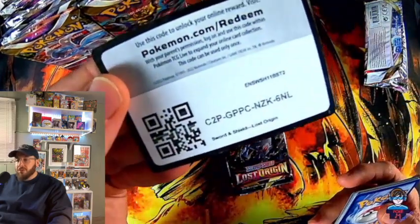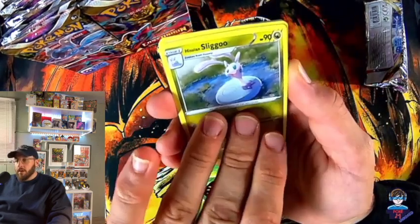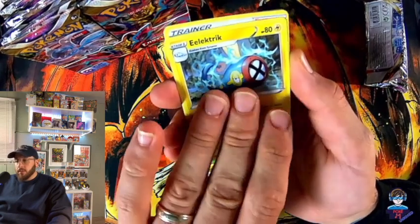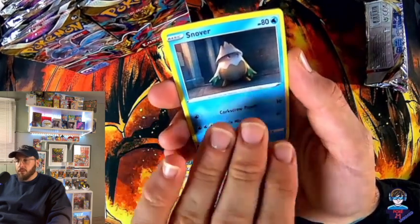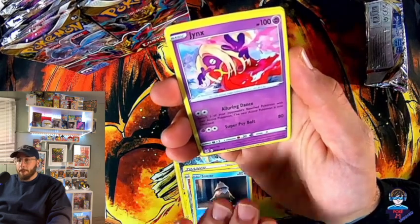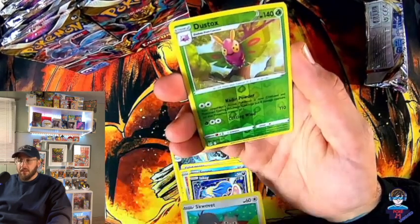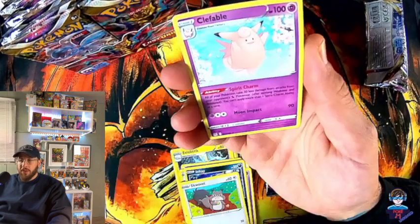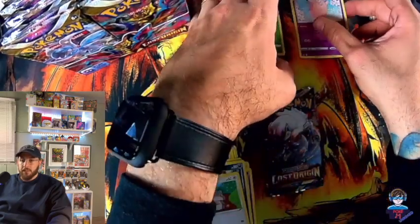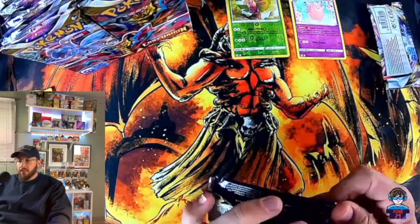I'm probably not going to show all the code cards — it just creates a delay every single time. There's a lot to unpack and I want to go over a lot. So we have Sliggoo, electric, Bronzor, Snover, Jynx, Inkay, Dustox reverse — and the pull card, the rare card of this pack, would be a Clefable non-holo. I would consider that a bust for first pack magic.